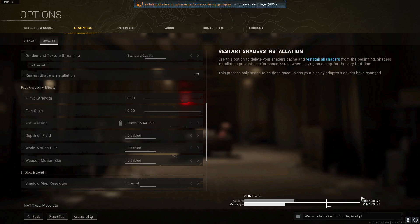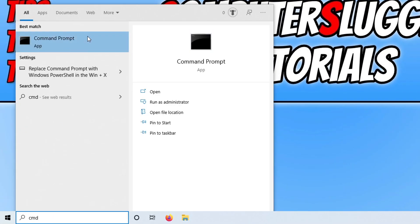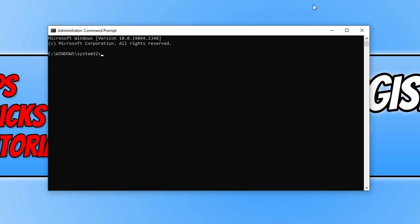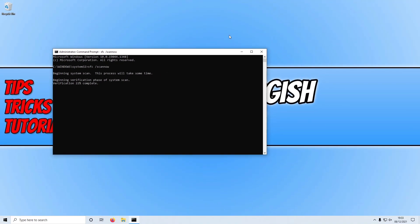If the issue is still not resolved, go to your Windows desktop, open the Start menu, type 'cmd,' right-click Command Prompt, and select Run as Administrator. Type 'sfc /scannow' and press Enter. This will search your Windows system files for corruption and attempt to repair them. Once finished, if it detected any issues, restart your computer and launch Warzone again.